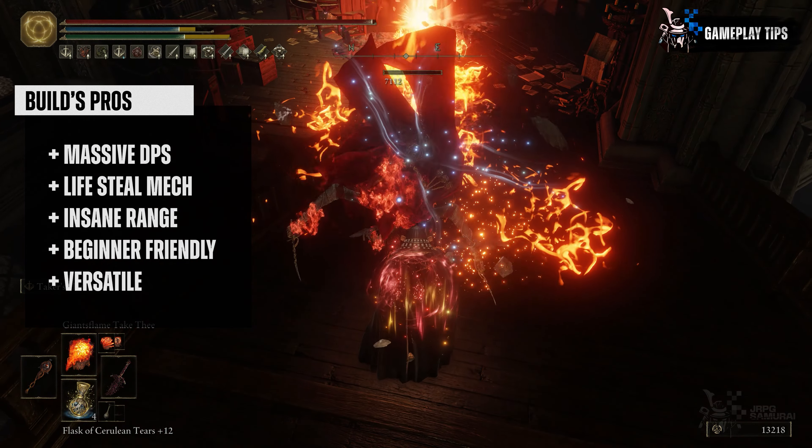The gameplay of this build is pretty straightforward. Before or when the battle starts, I usually cast Golden Vow and Flame Grant Me Strength and pop my Flask of Wondrous Physick to gain additional buffs. Then I try to deal the best damage possible during this burst opener while all buffs are active. As for the cons, although the Taker's Flame animation is manageable, it still takes time and the user will be locked to its animation, making them open for attacks. Beginners will surely die a lot at first, especially when dealing with fast-moving targets. However, it can be forgiving because of the lifesteal mechanic.